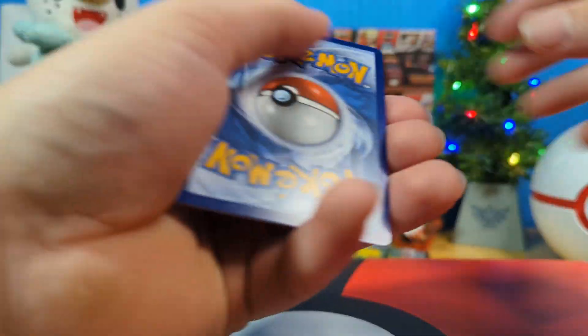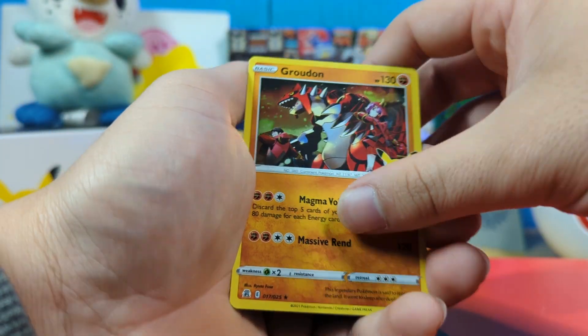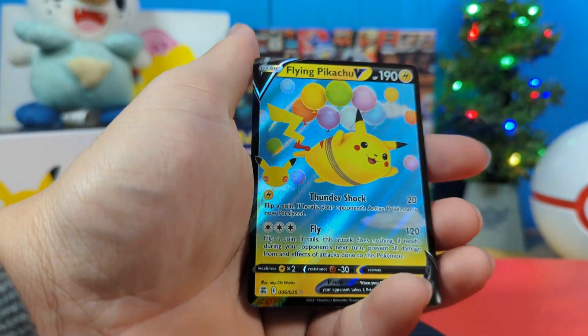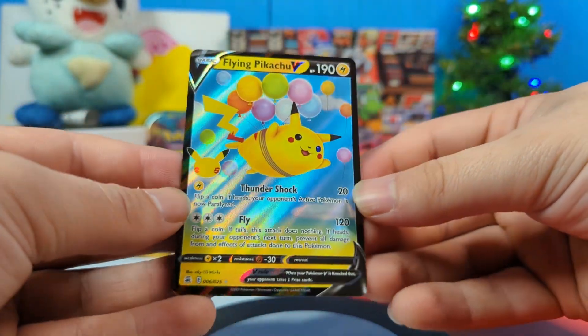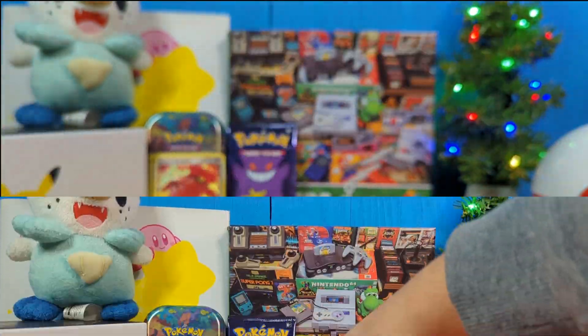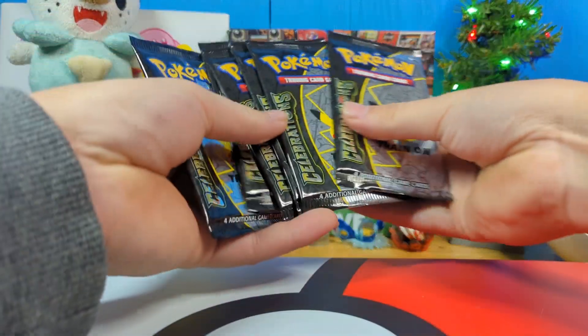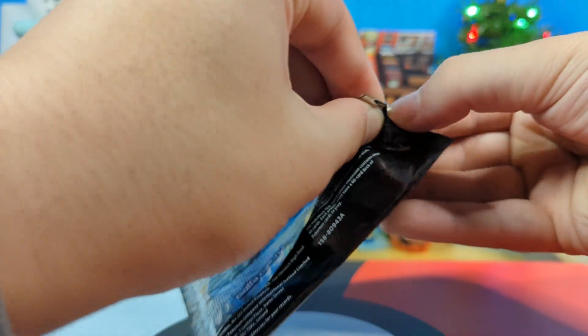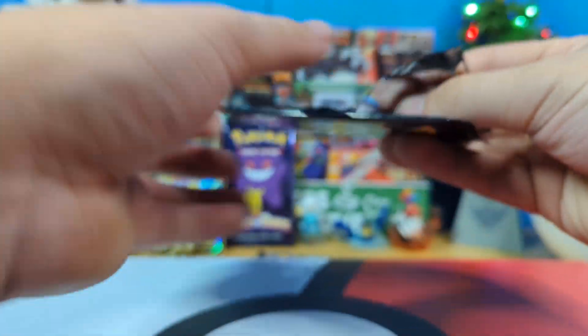There we go — there's your beautiful code card, flipping over. We got a Groudon, Lugia, Ho-Oh! Another Flying Pikachu! We got two Flying Pikachus almost back to back. He's going to fly away. Alright, no more duplicates — we're flying through this. We only have five left after this one. No more duplicates. We already got two duplicates for our specials. We need something different.